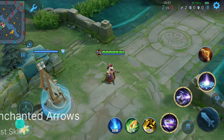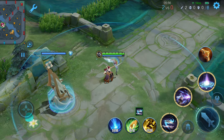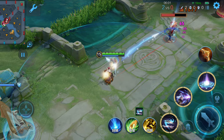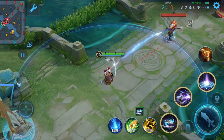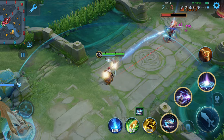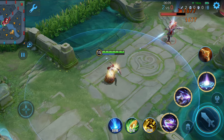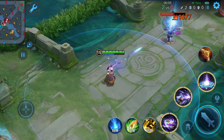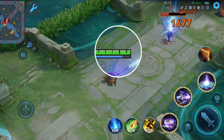Garou's first skill is called Enchanted Arrows. When activated, Garou enchants her longbow, increasing her attack range by 150 units, but also increasing the attack interval by 25% — which slows down her attack speed. Each basic attack consumes some mana, but deals extra magical damage every 0.5 seconds. Garou can press the skill again to cancel the enchantment, restoring her normal attack speed and range while also gaining a movement speed boost. After canceling, every basic attack that hits an enemy hero restores additional mana to Garou.